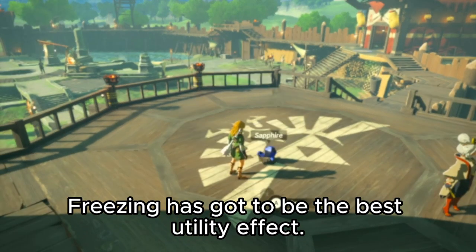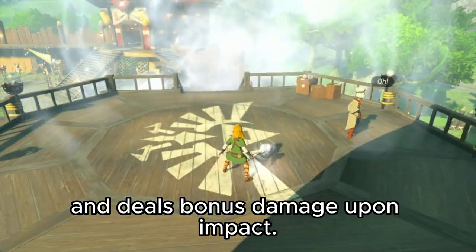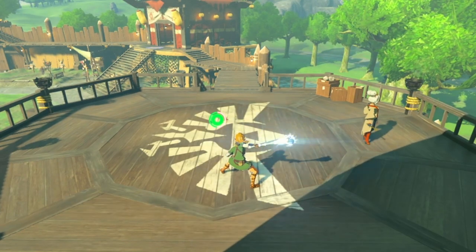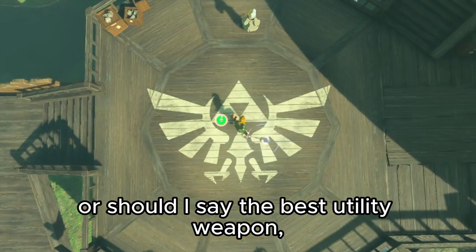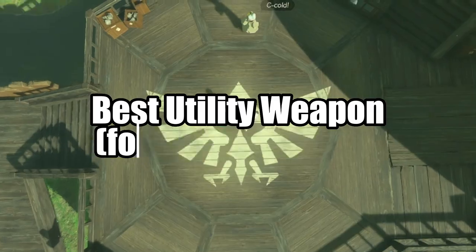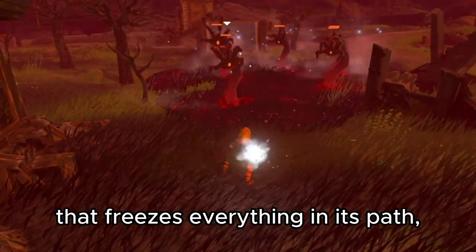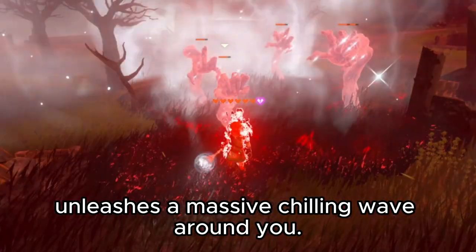Freezing has got to be the best utility effect — it immobilizes enemies and deals bonus damage upon impact. When you pair sapphire with the magic rod, you create the best freezing weapon, or should I say the best utility weapon: the sapphire rod. It has a wider area of effect that freezes everything in its path, and when charged, unleashes a massive chilling wave around you.